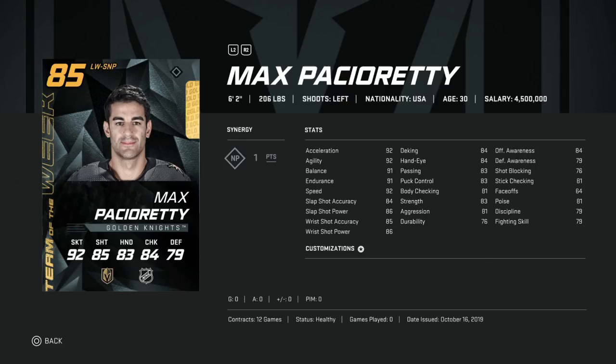One thing to point out is his defensive awareness. Awareness stats are modifiers — the higher the modifier, the higher the stats will actually work. With defensive awareness being so low, it caps his defensive stats. However, offensive awareness with the NP synergy does get increased, putting him at an 87 offensive awareness, which is fantastic. So he would be a good card to grab.